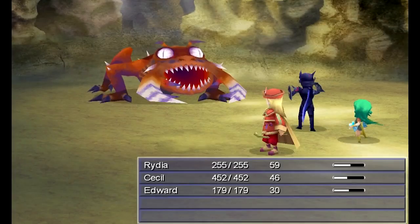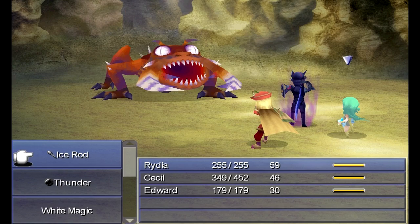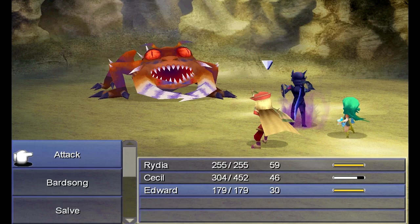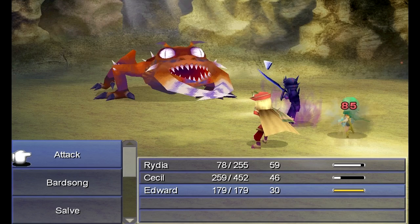The strategy here is fairly similar to the original version of the game, but a little different. First, you want to have Rydia use the ice rod on it because it's weak to ice. Cecil uses Darkness. I want Edward to defend to soak up some damage instead of hiding. Once its eyes turn red, it will counter magical attacks — so you want Rydia to defend. When the eyes turn white, it counters physical attacks instead, so you've got to change up your strategy throughout the battle.